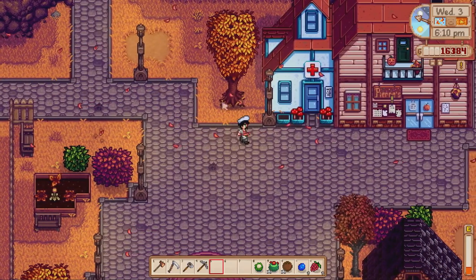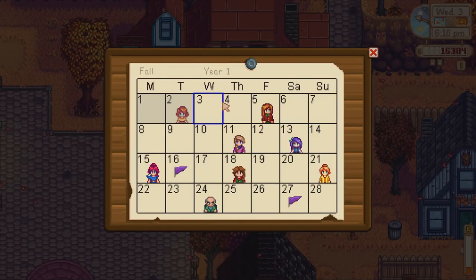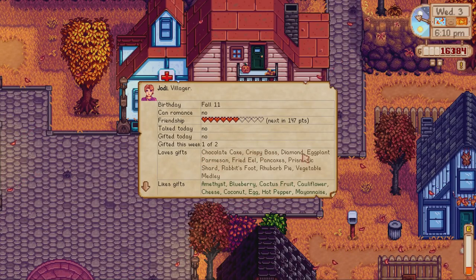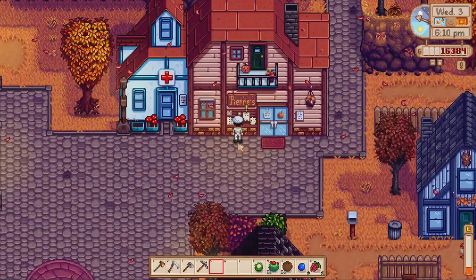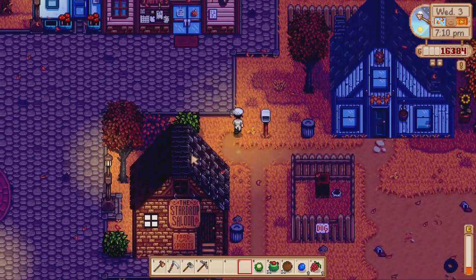Let's relax and try and find some NPCs to talk to. The next birthday is very important — it's Jodie, my girl Jodie! It's her birthday and we're going to have to give her something she loves: chocolate cake, a diamond, or a crispy bass. I need to make sure we have one of those because she's going to send us the last recipe in one more heart. I need Demetrius and Robin — I think it's going to be too late by the time I get up there, but here they are — let's go inside quickly.